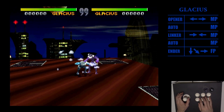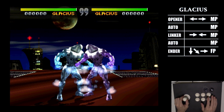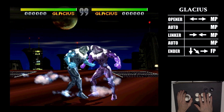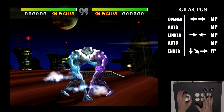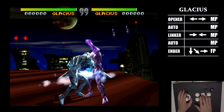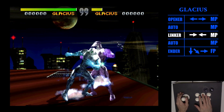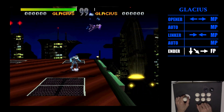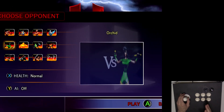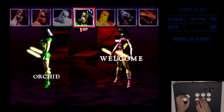Glacius is next. This one's going to be pretty simple — we're going to stick with medium punch only until we get to the end, then rotate forward and fierce punch for our ender. This is going to be charge back, press forward medium punch — that's your opener. Press medium punch for the auto while still holding forward, press back medium punch — that'll be your linker. Then hit medium punch again. It's all medium punch: opener, auto, linker, auto, ender — 13 hits. If you're trying that in versus mode, that's going to get broken because everybody will know it's medium punch, medium punch, medium punch.